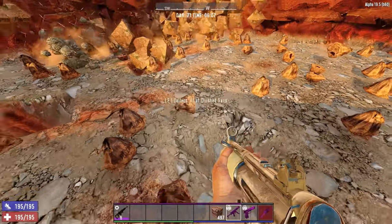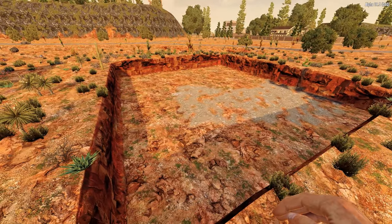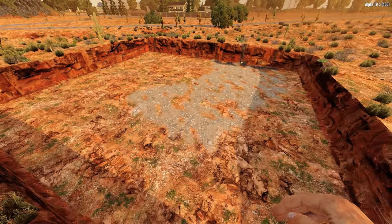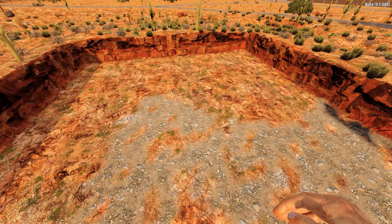It looks like I'm building this on top of a resource deposit — great! I've got a nice little area dug out here. It seems like it's probably going to be too big, but I wanted to start big and then I'll just backfill whatever we don't use. What's next? We need to start laying basically a foundation, so let's do that.